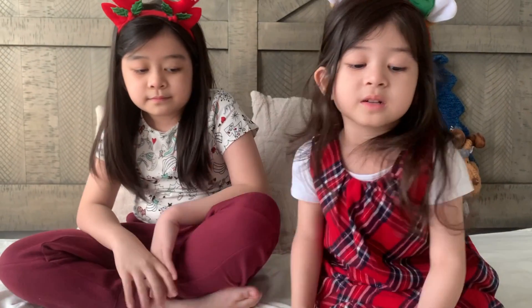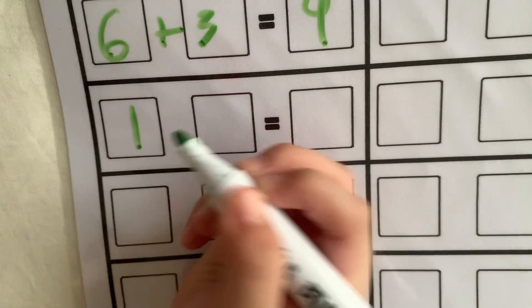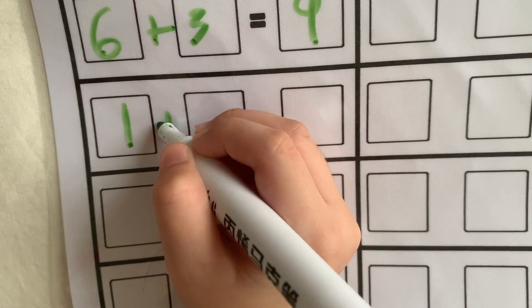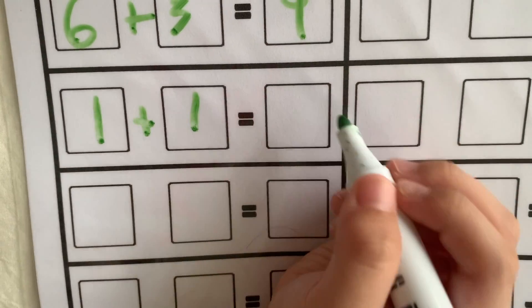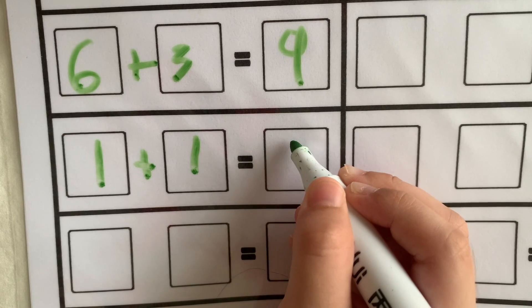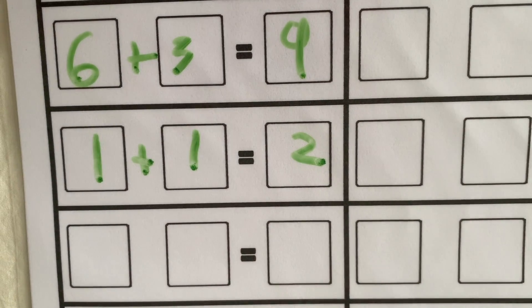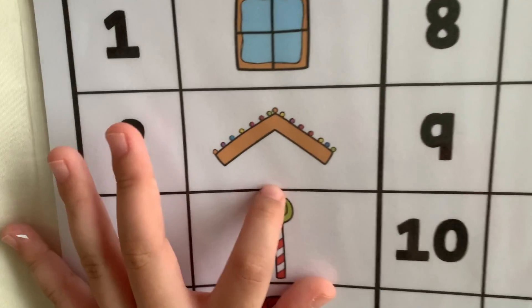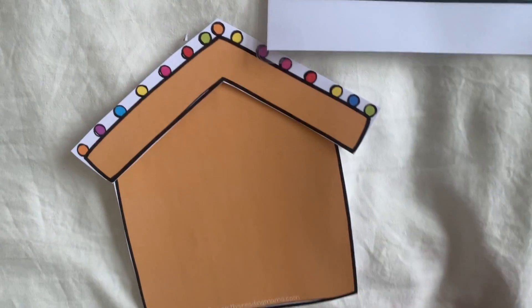My turn! One and one again — that's two. One plus one equals two. Oh, so I got these red Christmas lights. My house is looking more festive.